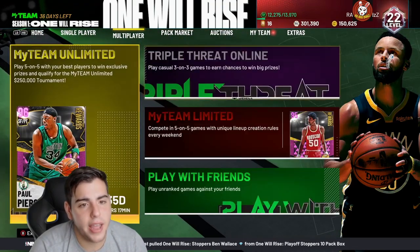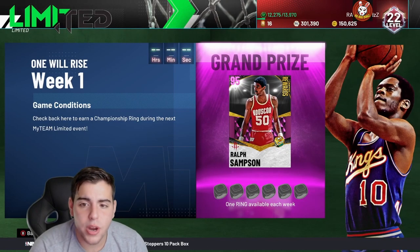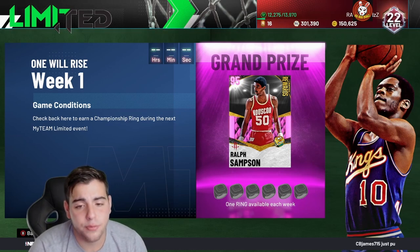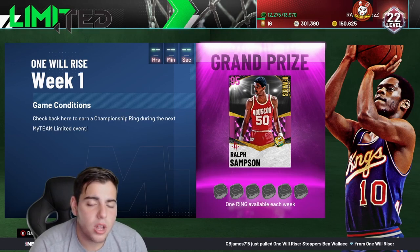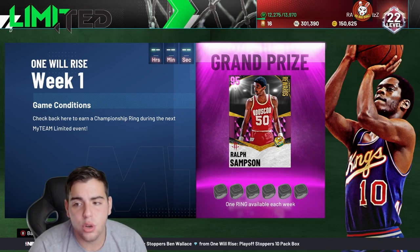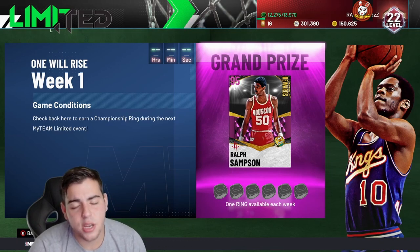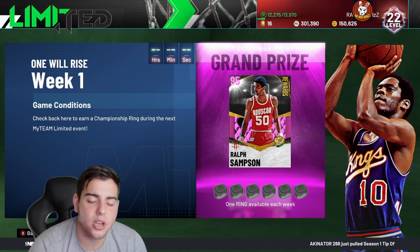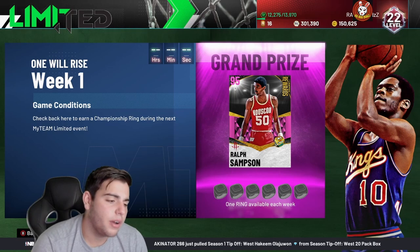Last but not least: MyTeam Limited, which is essentially a weekend league. You play 20 games and have a chance at a ring — some people even win with just one or two wins, it's partly luck. Realistically with rage quits each game takes about 30 minutes, so roughly 10 hours of your time each week to potentially get Pink Diamond Ralph Sampson. Completely worth it.